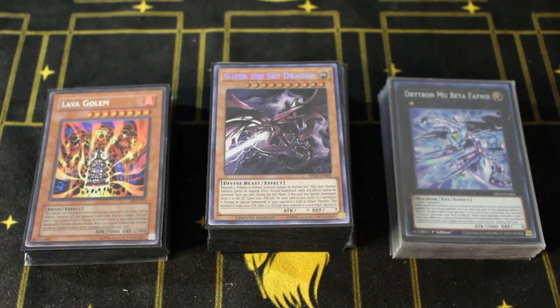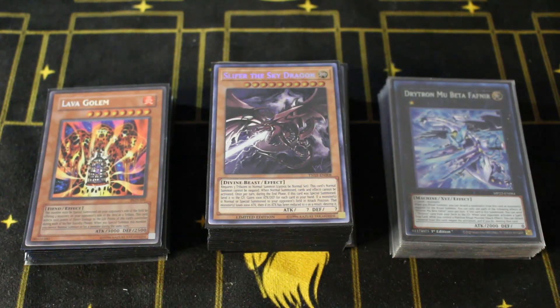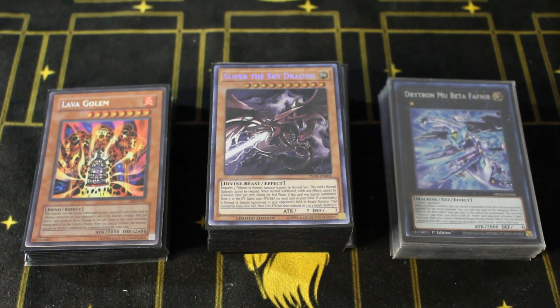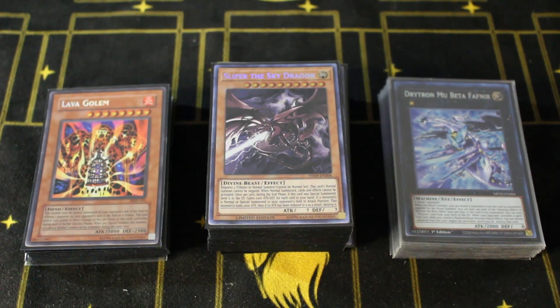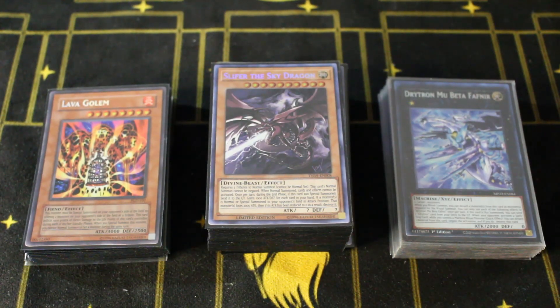Alright my friends, as promised, I'm going to do a quick deck profile — the Slifer the Sky Dragon Drytrons. Again, this is very similar to the Amor Factor FTK build, but we're playing a different engine that's a bit more fun. So if your friends are tired of you FTKing them with Drytron, give this build a try and give them a fighting chance and actually summon one of the three legendary Egyptian God cards. It's something absolutely insane that I never thought would be possible until we got one of these new cards out of the brand new 2022 Megatins.